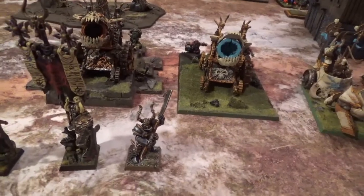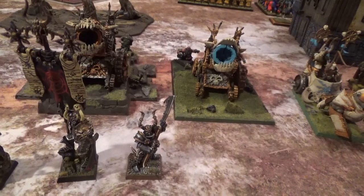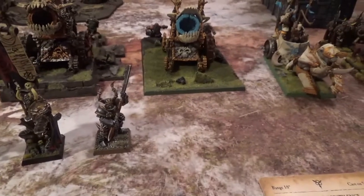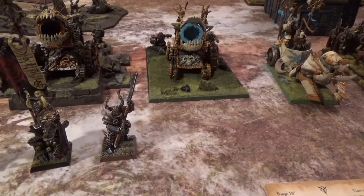Then we have an Exalted Hero BSB with Armor of Destiny and Shield. And then another Exalted Hero with Shield, Ironcans Icon, Obsidian Lodestone, and Mark of Nurgle as well.